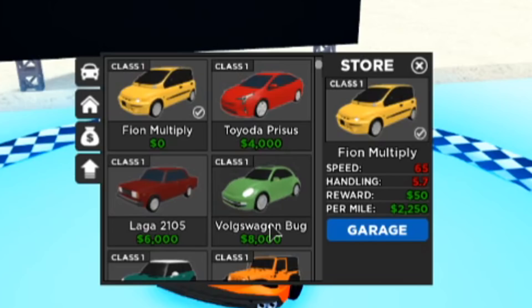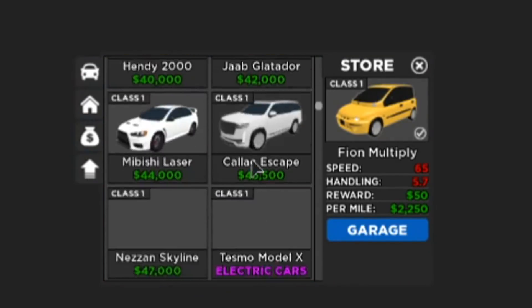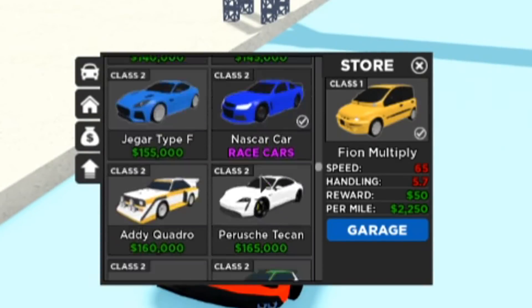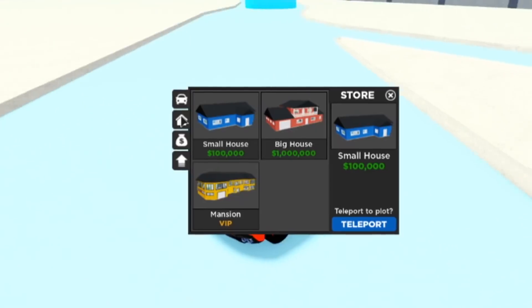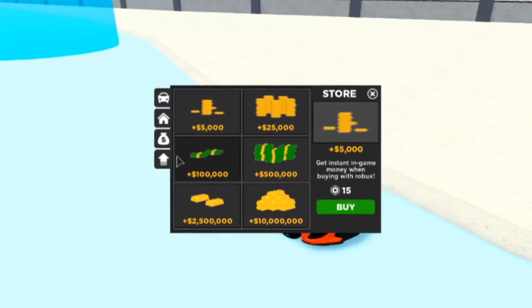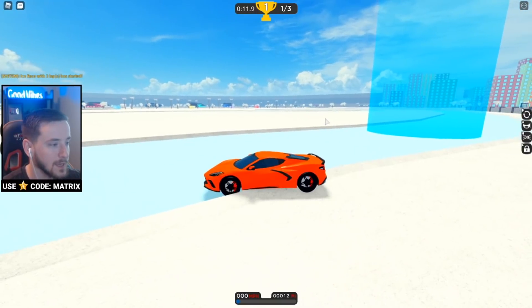There's this button here that opens up the shop where you can see all the different cars available — this is actually amazing, there is a huge selection. Holy crap, look at all these cars, that is pretty impressive. You can apparently also buy a house, which is pretty neat. You can buy money and game passes too, so yeah there are a few things you can buy here.